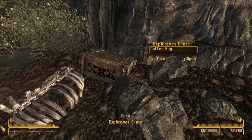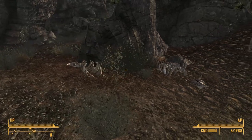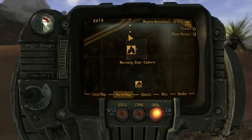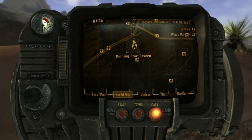If you're doing an explosives build, the early game can be a little rough because explosives are expensive and one-time use, but this will definitely help you out with that. I'm gonna show it on the map — it's right here, right south of the Mojave Outpost.